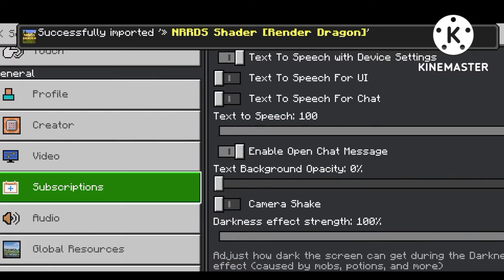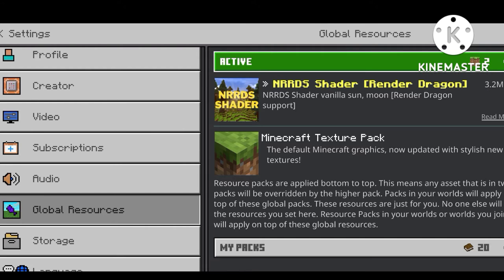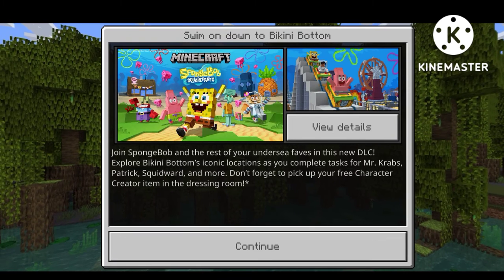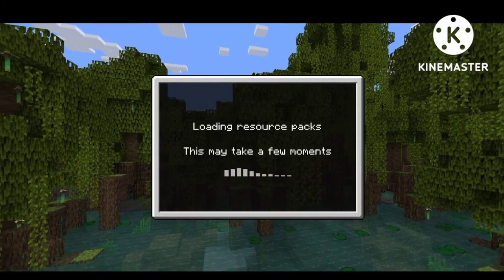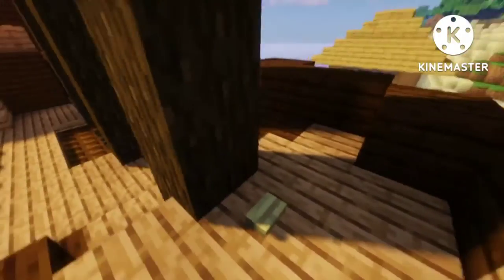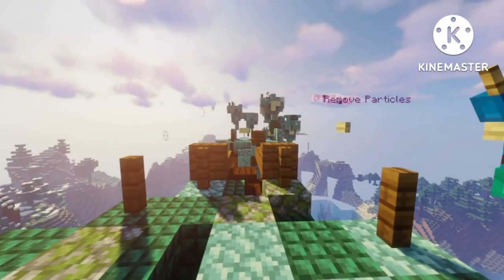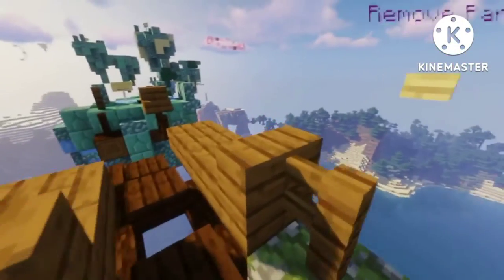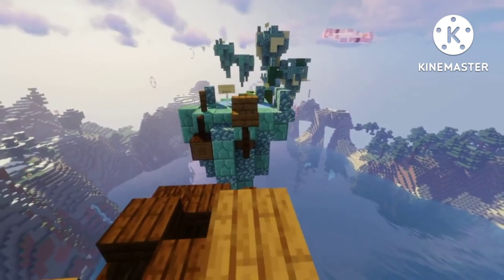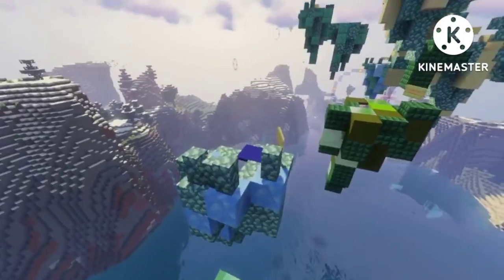Tap the photo to automatically open Minecraft, go to Settings, then go to the Global Resource page. The entire world will be active. Simply go back and continue, and then automatically all the world will load and the shaders will be on. If you want to subscribe, subscribe to the channel. I hope you enjoy the gameplay — the next video is coming soon.